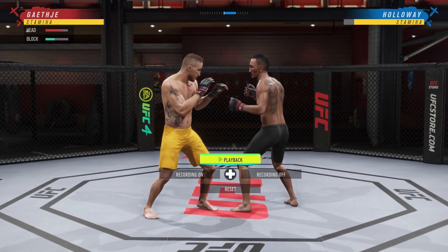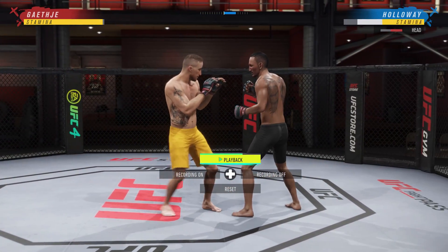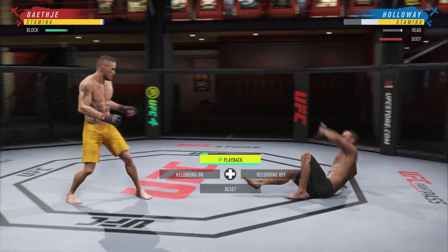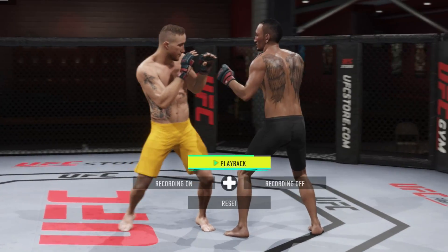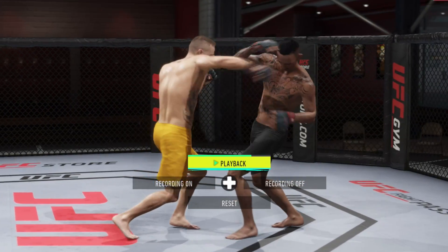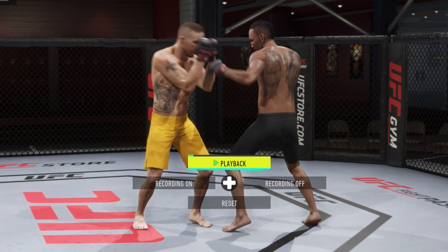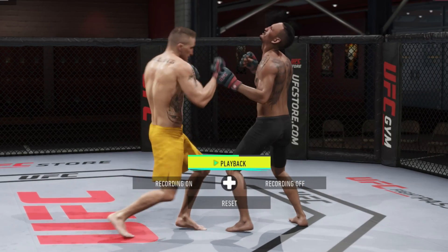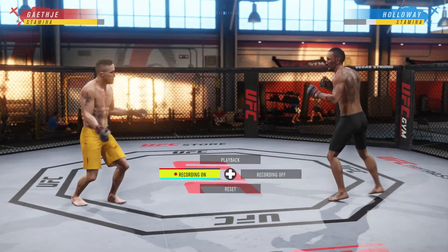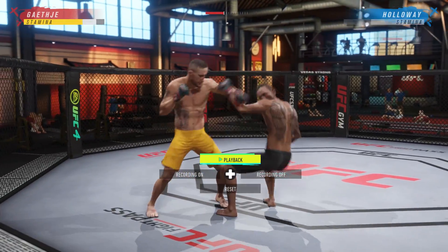I'm going to show you a couple of examples. The traditional jab-uppercut — I recommend sidestepping the uppercut. Don't worry about the jab; block it and then sidestep to the side. You have to do it right before your opponent throws it. Right when they're loading up, you flick the left analog down and then you can make them pay. The more devastating the strike your opponent is throwing, the bigger the window of opportunity you have to make them pay.